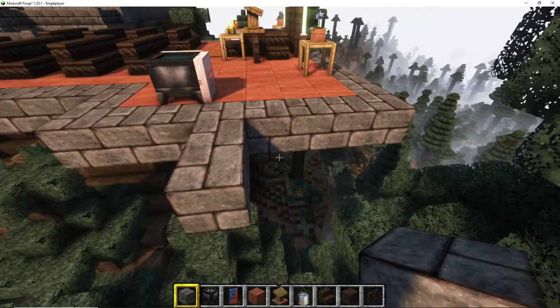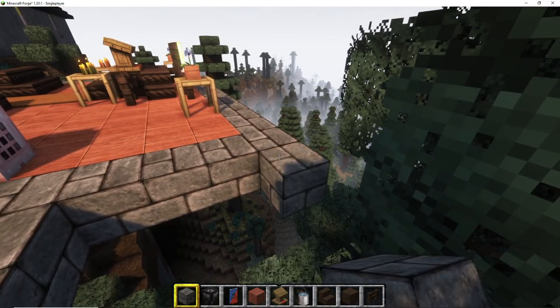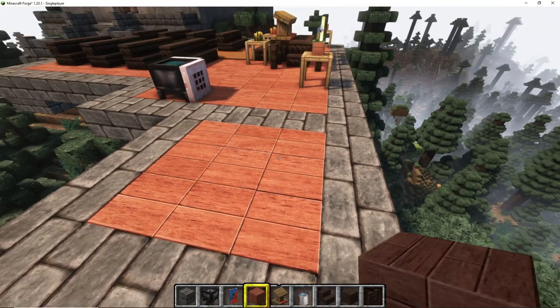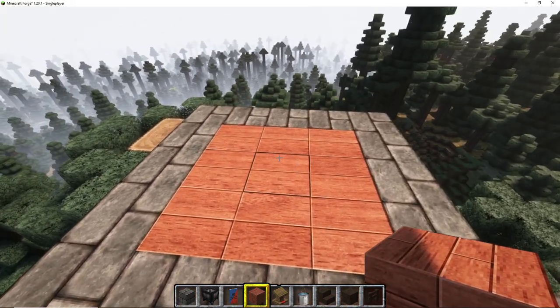Next step was to start building the foundation for the bell tower. I started doing all the foundation first before I even started building the walls and the roof — I first wanted to get a layout of what the place is going to look like. That's going to be the bell tower.